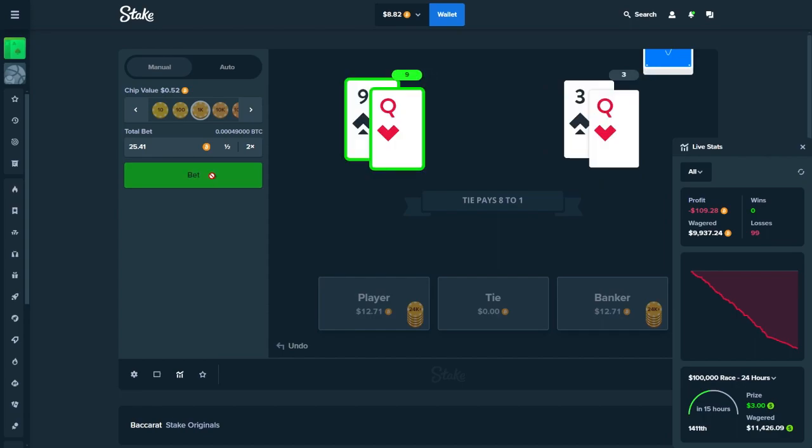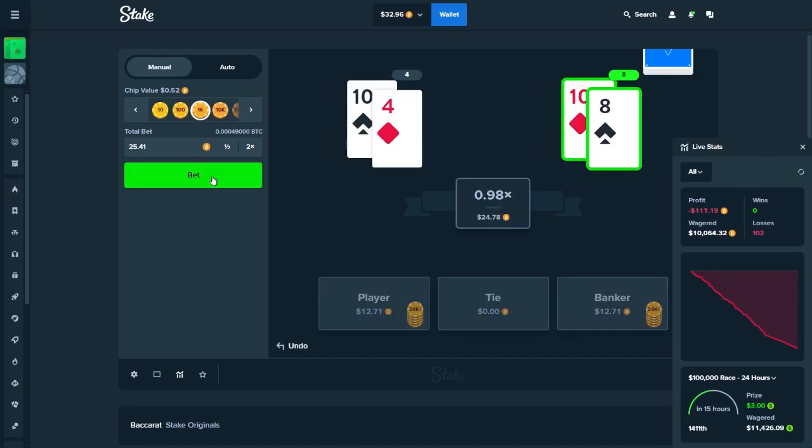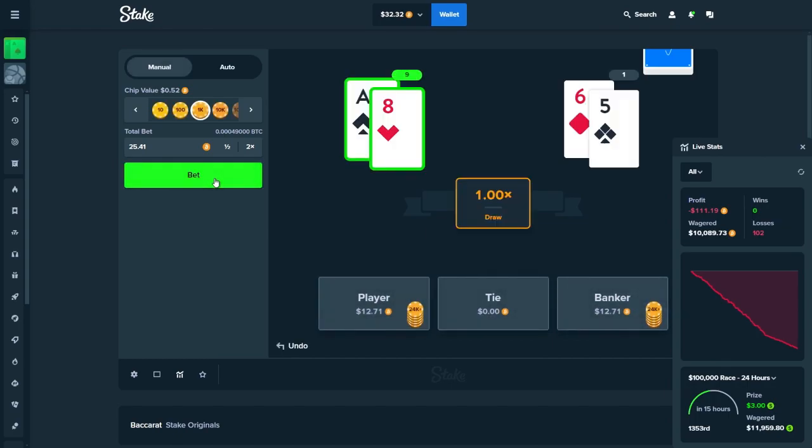A few more bets and we've wagered 10 grand, which makes you eligible for bronze rank on Stake. That unlocks weekly bonuses, monthly bonuses, and other stuff. We lost around $111 total. Hope you guys enjoyed this video on the fastest way to level up on Stake — thanks for watching and I'll see you next time.